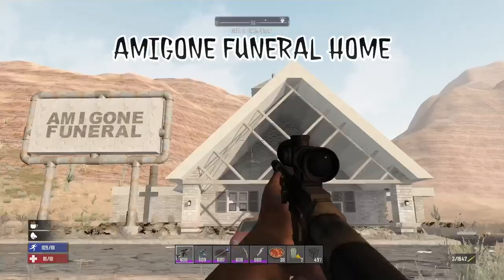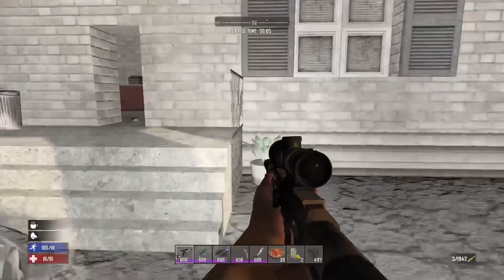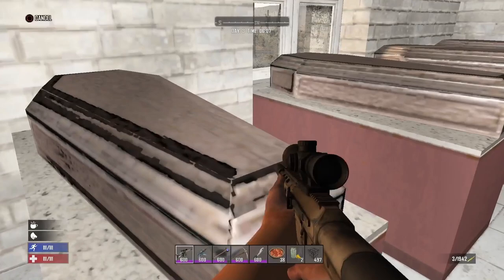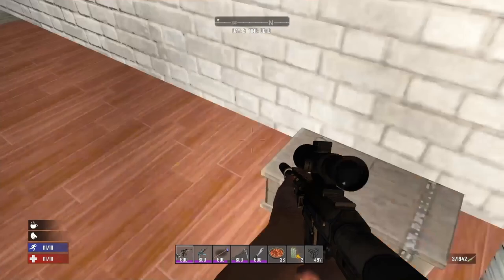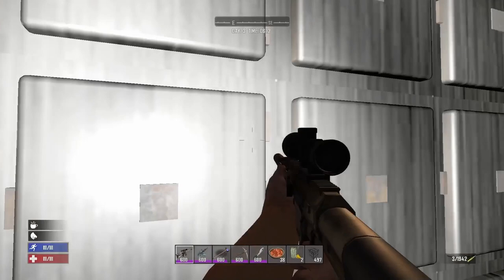Inside of the funeral home you can find a total of 10 coffins to loot. If you make your way out the back into the morgue you can find five mortician drawers to search — these will pretty much give you the same loot as coffins but you're going to find a lot more rotten meat inside. If you continue through the POI you're going to find the incinerator room. There are two furnaces inside of here that you can loot, although I don't know if they give the same loot as the coffins or mortician drawers because all I've ever found in these is rotten meat.